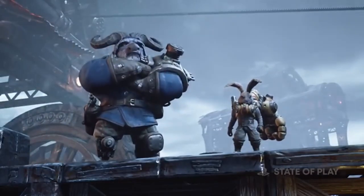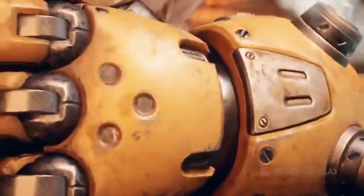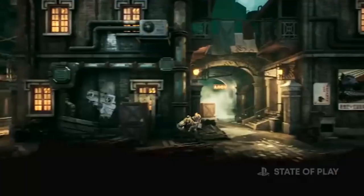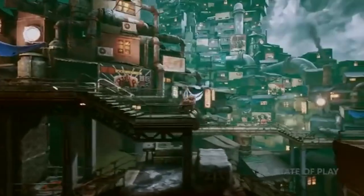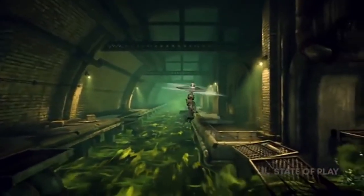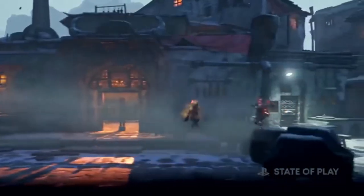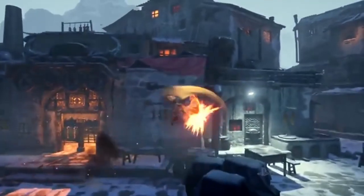Fist is a 2.5D Metroidvania game where we play as Rayton, a Furisian who opposes the regime of the Legion, and armed with his Iron Fist will put a stop to these rulers. Fist is a game based on its action-packed combat — we get upgrades and new abilities so we can keep on making bigger and better combos as we destroy the Legion.